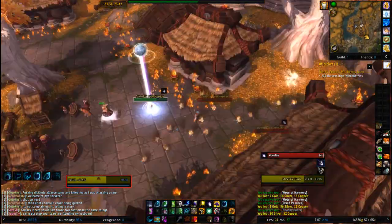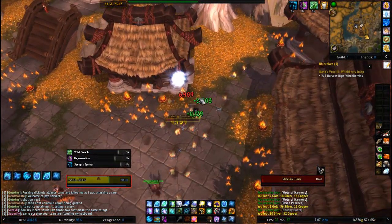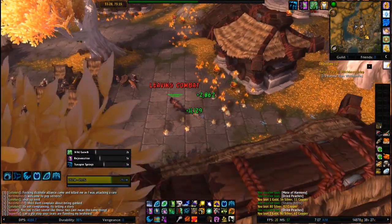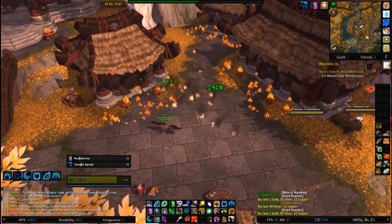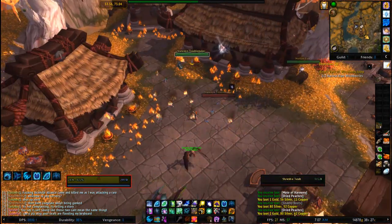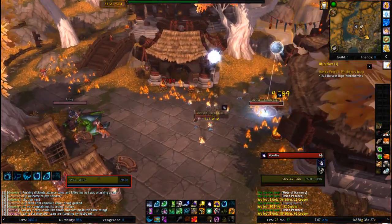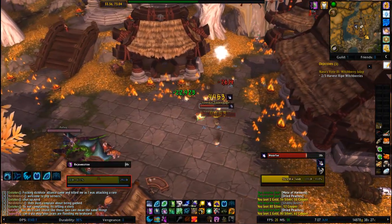The spot itself operates off of killing the mobs as soon as they gain the debuff — the DoT from the fire casters. As you see one gains it, I just tag it and let the fire kill it from that point forward.